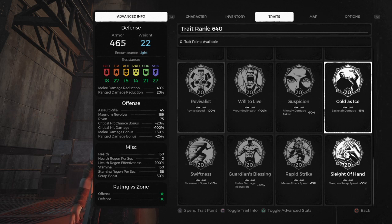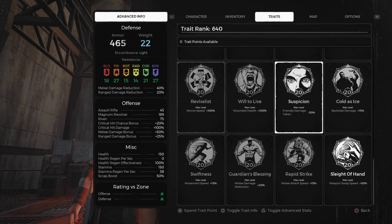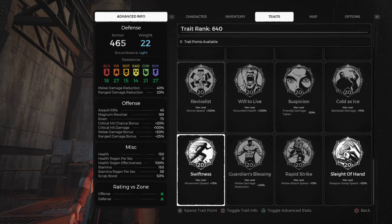Cold as Ice — you get it from the bandit leader on Earth. You've got to have someone with you that doesn't have the pocket watch. Shoot them, and when you revive them, the person doing the reviving will get this perk. That's how you get this perk.